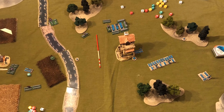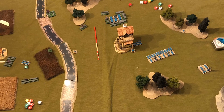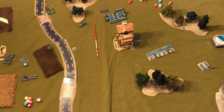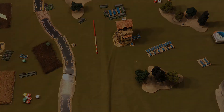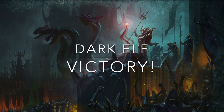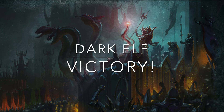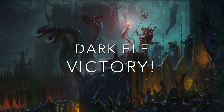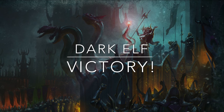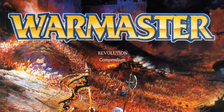The Dark Elf player executes his plan, moving several units to take shots at the left flank unit and surrounding the Carrion unit as a backup plan to destroy them completely. Delivering a volley of fire from his Dark Elf Bolt Thrower and Dark Riders, he secures victory by eliminating the last stand of the left flank unit. Dark Elves win with two break points to spare. I hope you have enjoyed this Warmaster Revolution battle report.